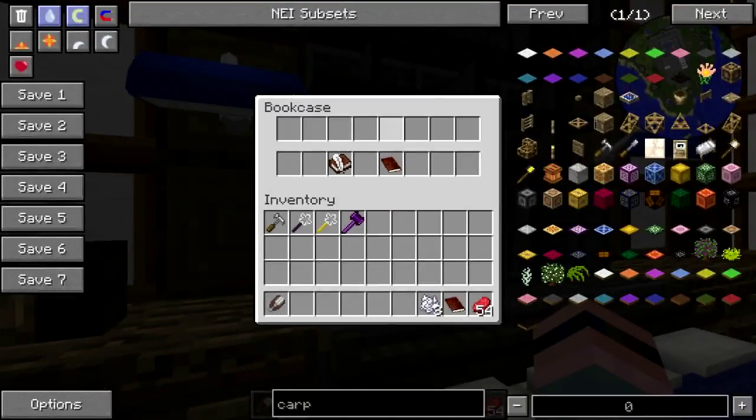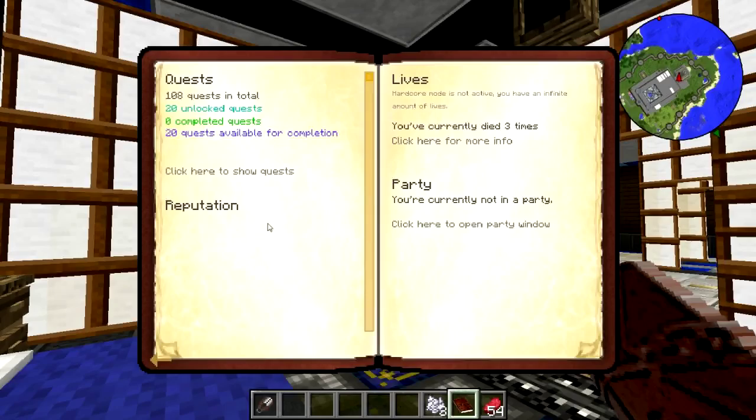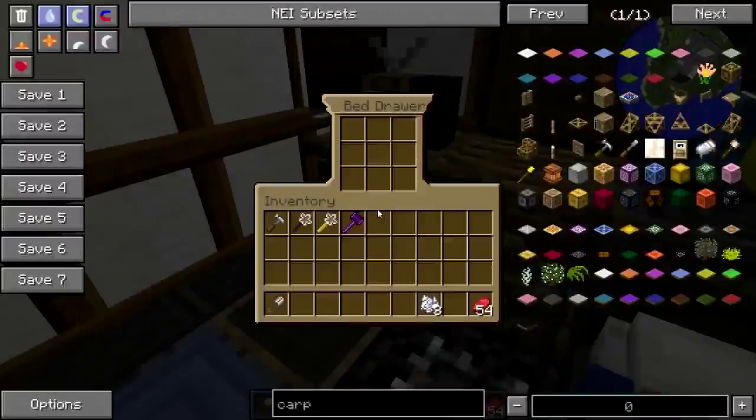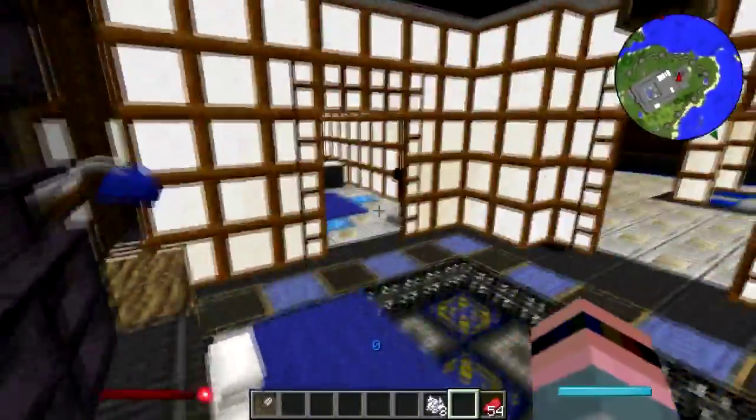Look at the quest book — at one point it just went completely pear-shaped. Zero completed quests. I had been working on the quests and then all of a sudden it just forgot that I had done all of them.